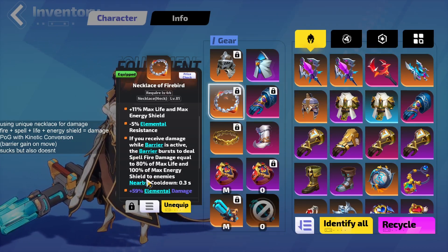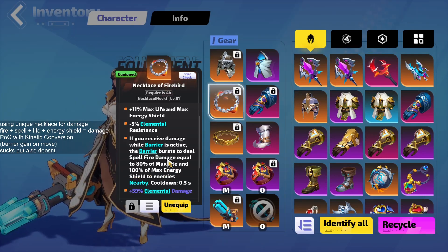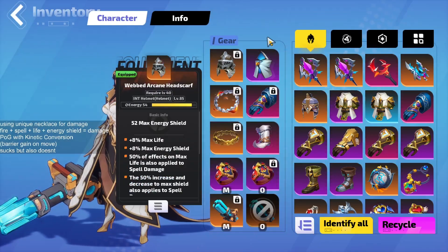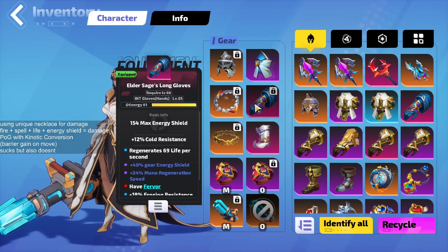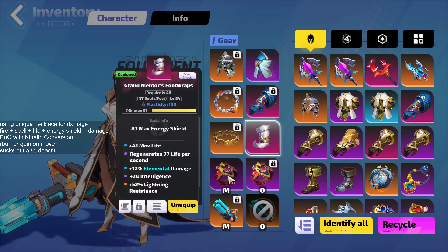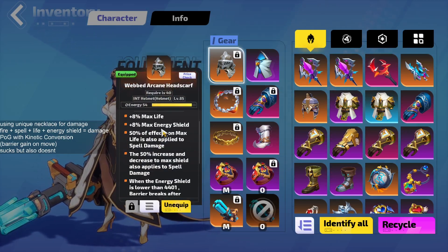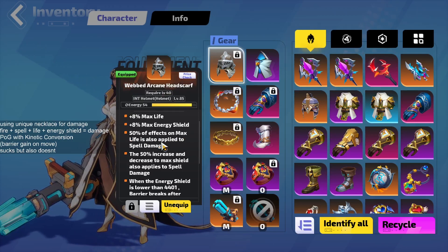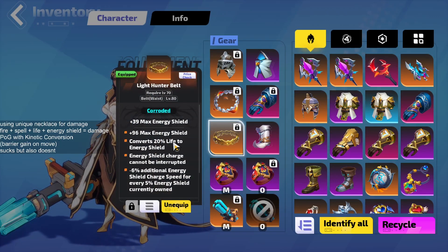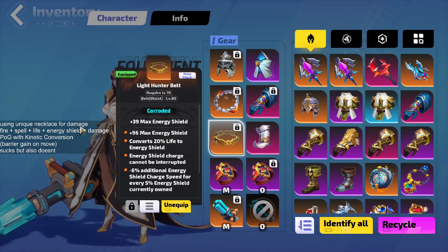So I got a lot of spell damage, fire damage, and area damage — I believe area damage increases it as well. I put some crit on the side using Caesar's Resentment for a big crit multiplier; crit is the hard part since we don't have a lot of space in the tree. Gear-wise we have Fervor gloves; the chest, boots, and rings are just there for extra resistance and life. I'm using a Webbed Arcane Headscarf for life and to convert half the effects of life and max energy shield to spell damage, and a Light Hunter Belt to convert 20% of our life to energy shield — corrosion upgrades that to 30%.